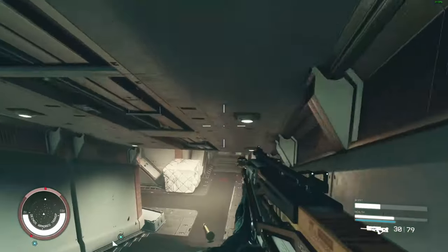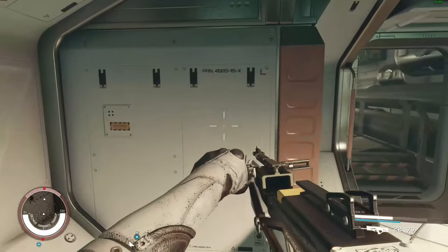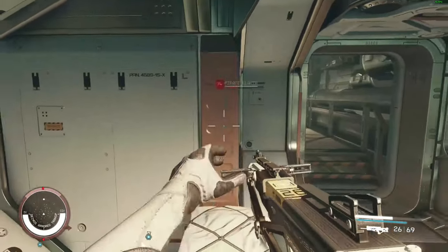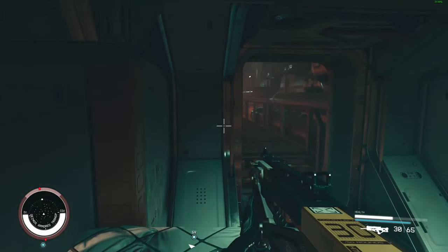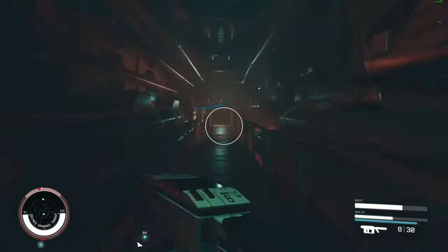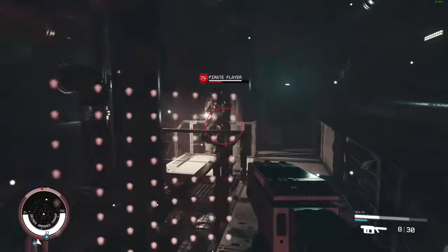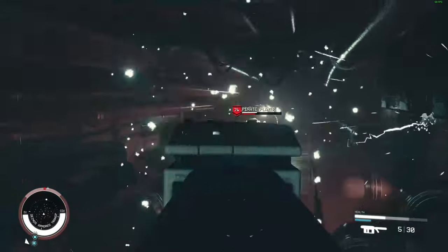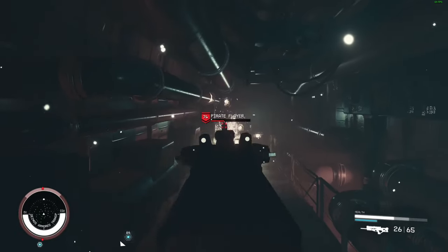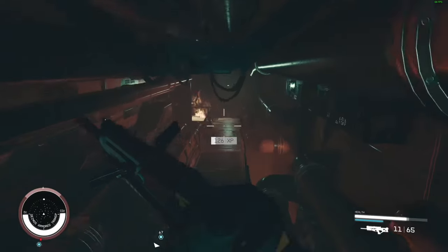We're gonna switch our guns now and play the angles from a bit of a distance. Wait for our ability to reset, and then we're gonna go finish him off. Switch back to the Advanced Big Bang, pop the ability, some healing. The recoil kind of stuffed us there, but we got him in the end.